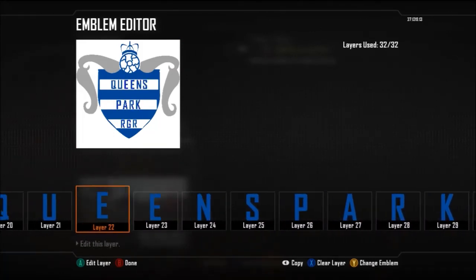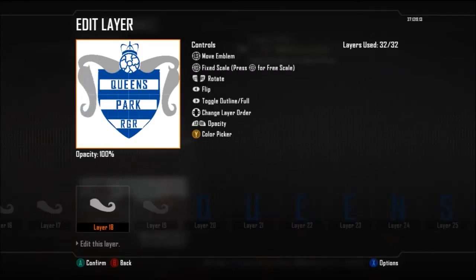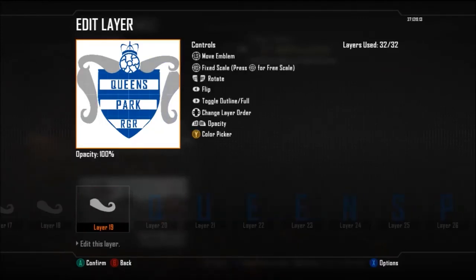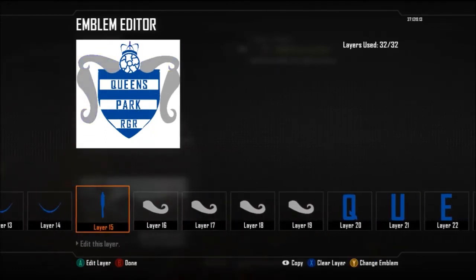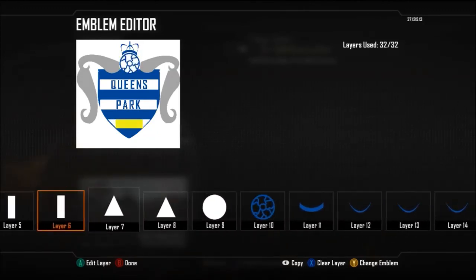I'm going to go through the layers so you can see all of them - we'll go a bit quickly through the writing as it's not very important since many of you will know that part already. We start from layer 20 and that goes all the way to layer 32. Here I'm just making a few adjustments on the rest of the emblem because I wanted it to be a bit bigger so it stands out on the gun. You can see all the layers up on screen.